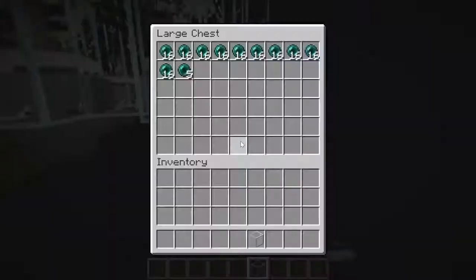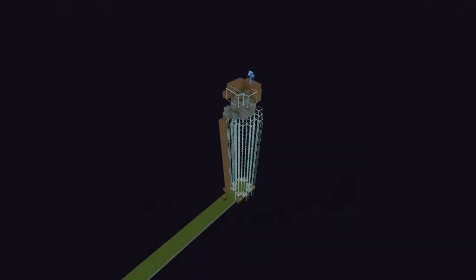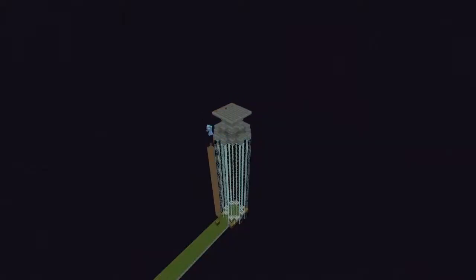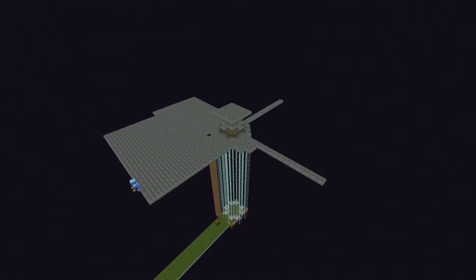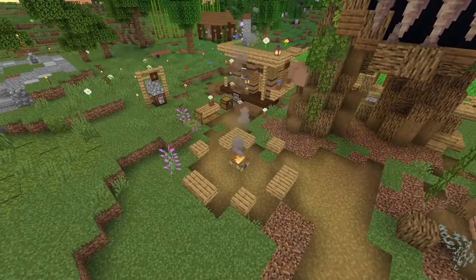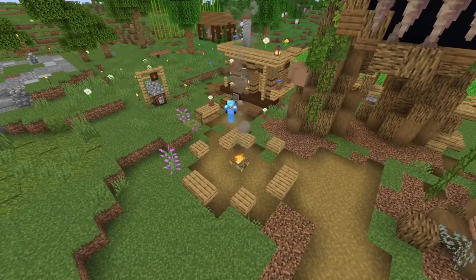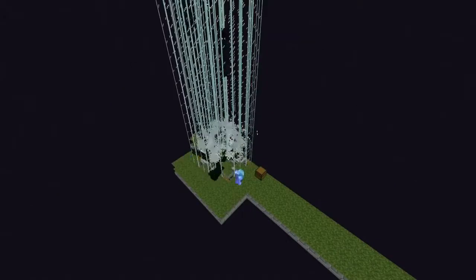Starting off with our first farm, it is Mumbo Jumbo's Enderman farm from Season 8. In Season 8 he's not allowed to kill any entity in Minecraft, which includes Endermen, so he has to come up with innovative ways to make them die on their own. The way he figures this out is by dropping them onto dripstone, which makes them die and drop all the Ender Pearls he needs for the entire season within the first 5 minutes of building it.